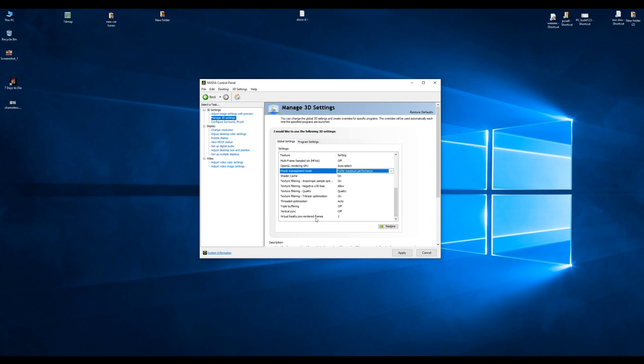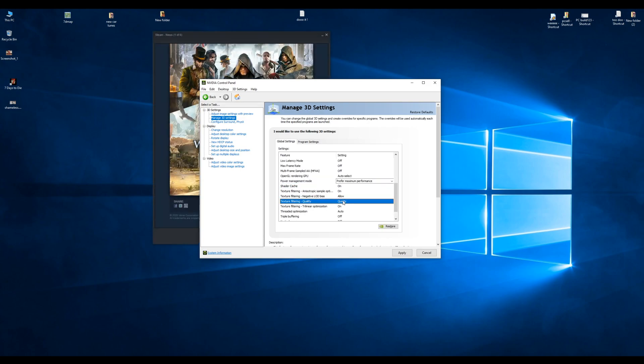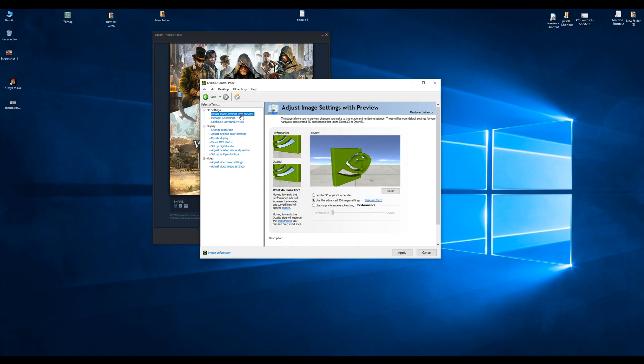Make sure Virtual Reality pre-rendered frames is set to 1. There's another setting — it wasn't there on my old graphics card — Texture Filtering. You can change that to High Performance. I'll leave it on Quality if you want. But the main thing you have to change is the Power Management setting. Click Apply and make sure it's on the maximum power setting.